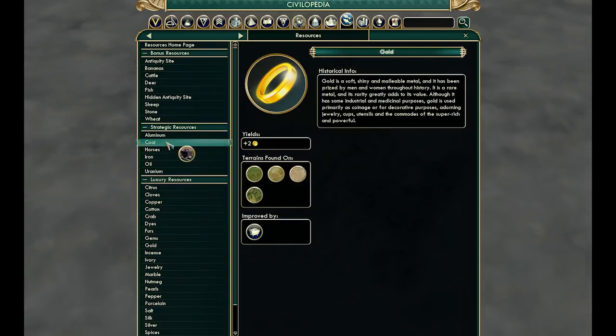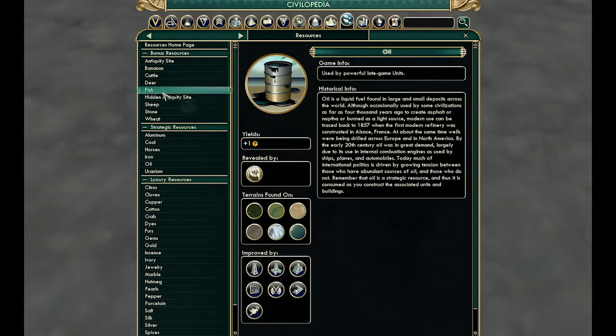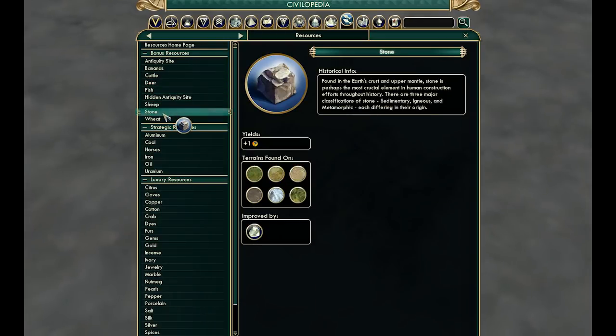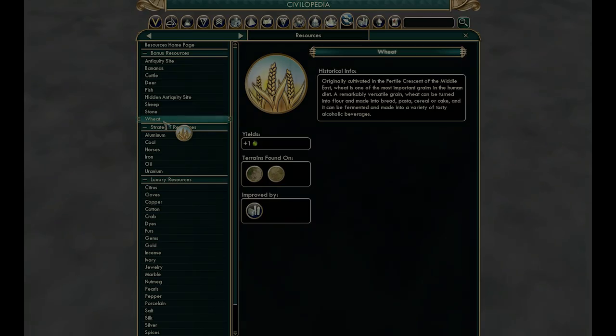Strategic resources are like horses, coal, and oil, and allow you to build better military units and sometimes better production buildings. Then you have the others, like deer, stone, and wheat, which result in better tiles but not necessarily better military or any happiness. The more the merrier, so make sure you have as many of these as possible when you settle a new city or your starting city.